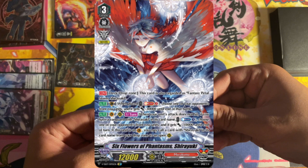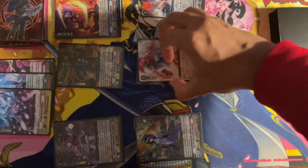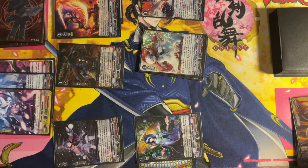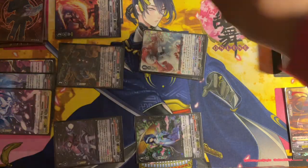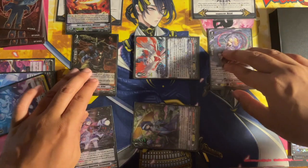The new Shiryuki, Six Flowers of Phantasms, takes this to another level. In deck and drop zone it takes the name of the OG Shiryuki, and when placed on guardian circle, subtracts 30,000 power from one of your opponent's units until the end of battle. But the main offensive part of her skill is after one of your units' attacks doesn't hit.